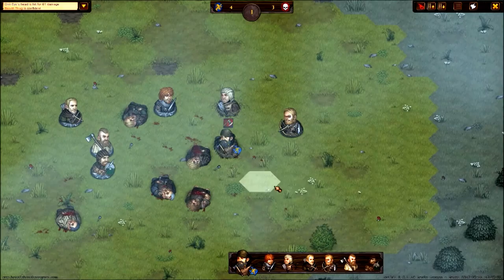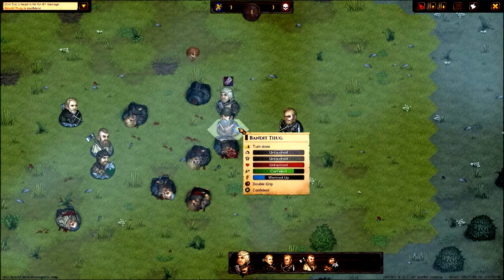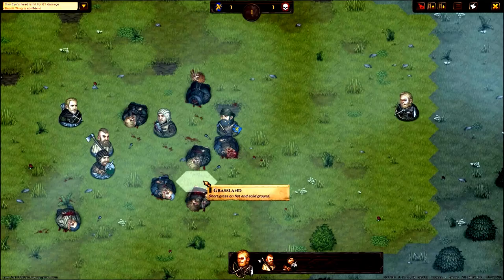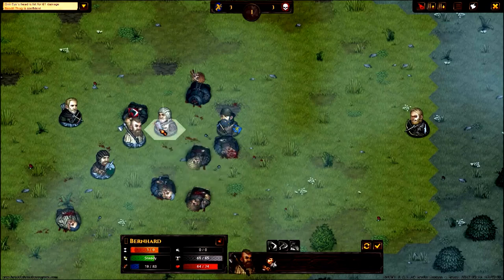We also go into combat. This is a story-based, scripted combat, but it does show how things generally go. We have ranged and melee combat. Ranged combat tends to be with bows, arrows, and crossbows. Melee combat is with melee weapons.